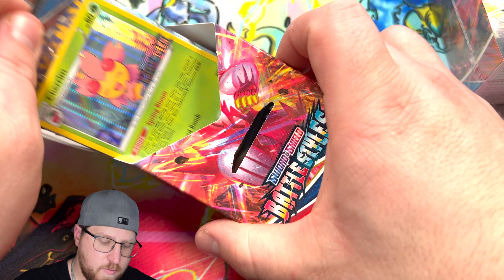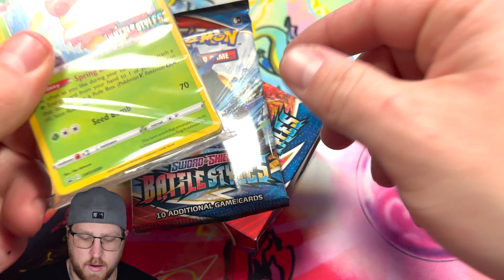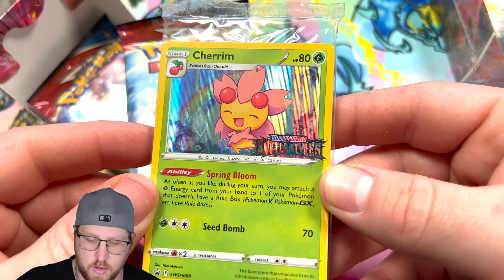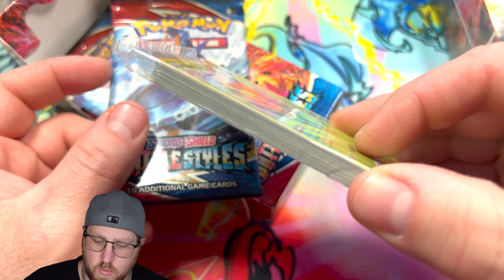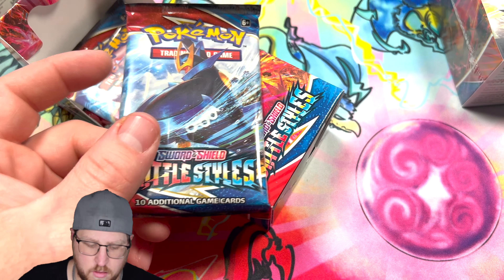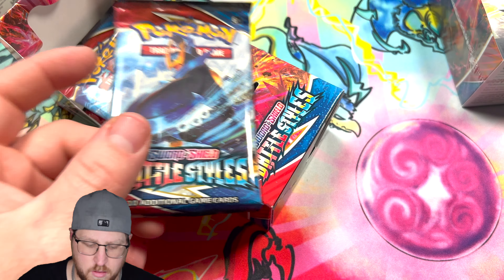All right, so we got our first promo card right here — very nice, Cheering with the Battle Styles logo. I've noticed this is a little different than the Lost Origin one; it's a lot smaller. Let's take out our packs — we got the four pack arts here.